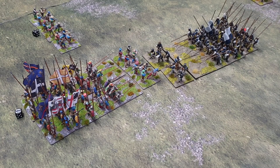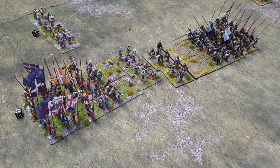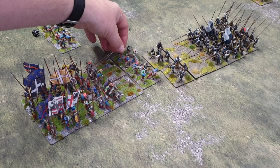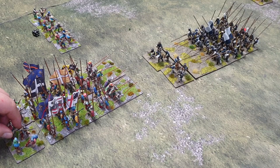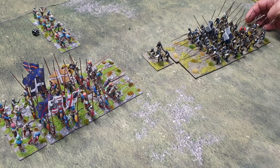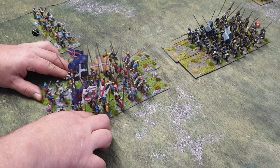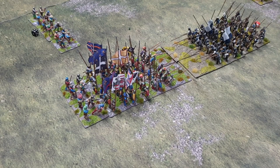What happens now is the Lanternet Pike block is on a six, so that means it's going to move first. There are no other sixes on the table after impetuous units have moved, so the sixes dice is taken off the back of the Lanternets. We're going to move the skirmishers back to the base of the pike and do the same for the Swiss - just getting them out of the way. And that means the Lanternet Pike block will move forward and impact the Swiss Pike block. We'll have a look at our first melee.